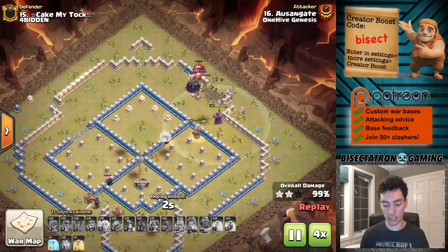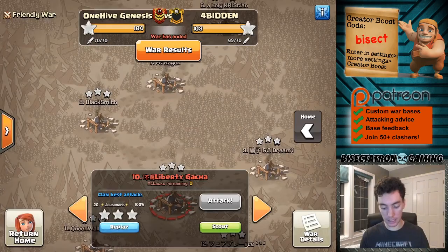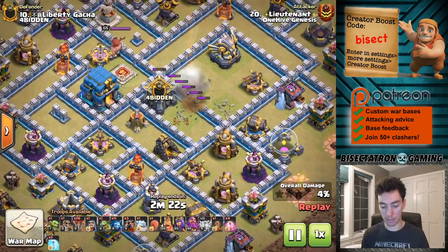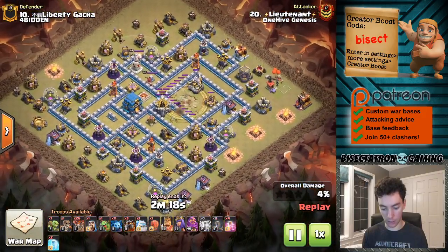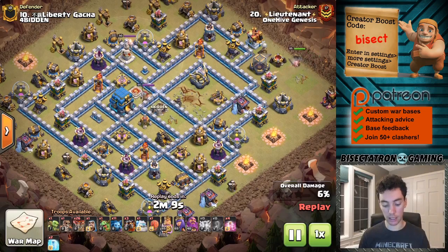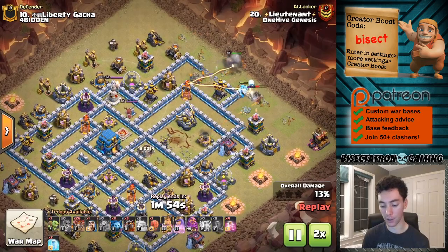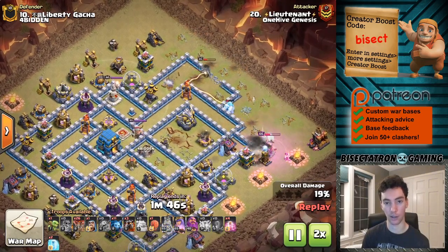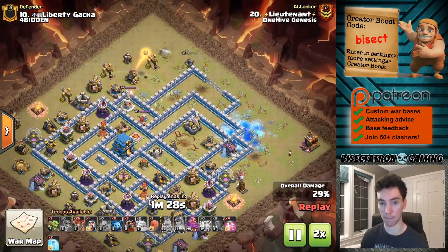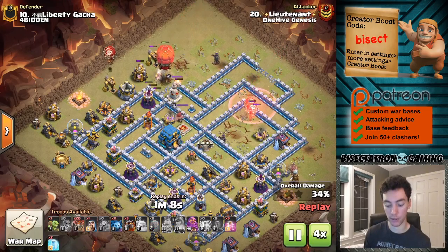Let's fast forward and take a look at an attack that's an example of how you don't want to do it — attack number 10. This is putting the Queen in the middle of the base, but putting her right next to the Clan Castle, and you can't do that. You'll see right here, the Lightning Spells come down, get the Sweeper and one other defensive building, and the Clan Castle — which is not something you want as the defender; that's way too much value. It sets up an easy Lalo. This was a nice attack — you'll see the Queen actually comes in and doesn't take out the Eagle, even though she can reach it from the compartment she's entering. The point is there's just way too much value if you put your Queen just among other buildings.